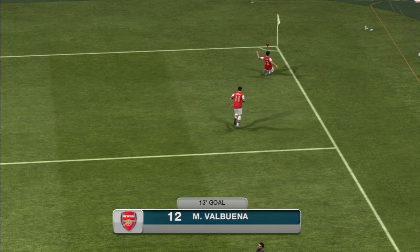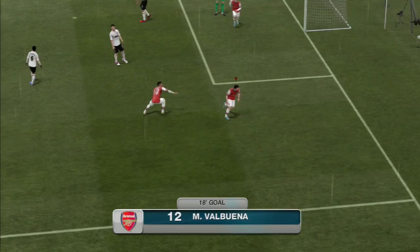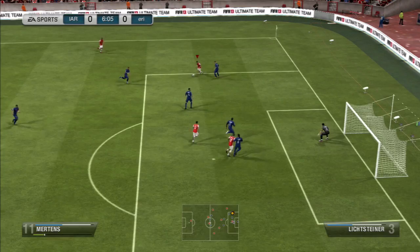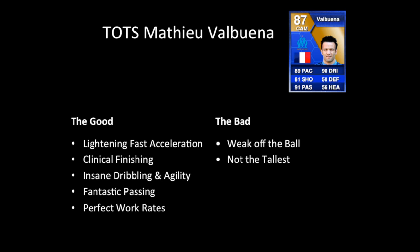Was there anything I didn't like about him? There are just a couple of small things. He's not the tallest — he's never going to be at five foot six. His strength was upgraded by three, but when it starts at 34 there's no real point. Off the ball he's very weak and will get pushed off by defenders. However, on the ball his agility, balance, and reactions mean he holds on effectively. In summary, the good things: lightning-fast acceleration, he'll leave defenders for dead, and clinical finishing when needed.